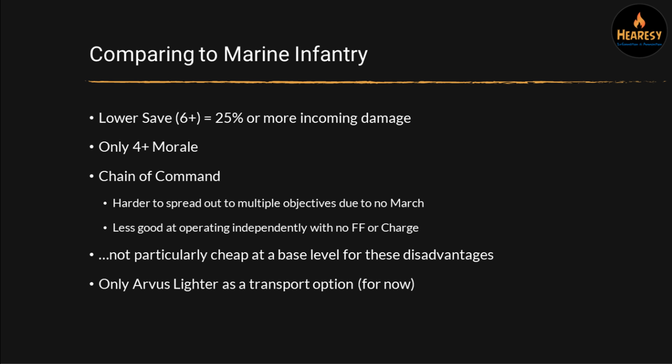These are going to get compared to Marine Infantry stats. They've got a lower save on average — everything's got a 6-plus save — so that means they take 25% more incoming damage than the equivalent Marine stand with 0 AP, which most weapons shooting at infantry will have. They've only got a 4-plus morale, which is quite a big difference. So even with their command unit nearby, they're generally only going to have a 3-plus, which means they do run a little bit easier.